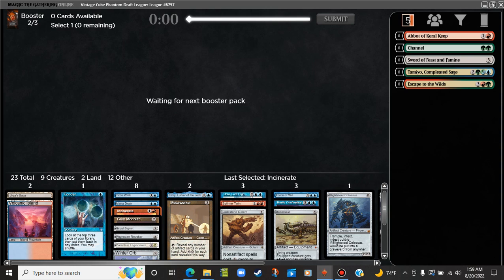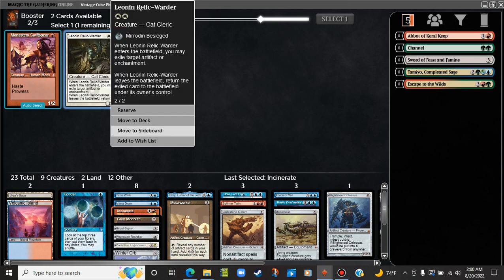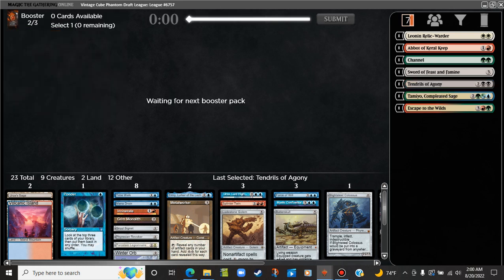Play the Incinerate — good little removal spell, keep us alive. Might not even make it. Now what I'm hoping for in pack 3 is a Mox, but I'll settle for a Black Lotus — that would work for me. Neither of these cards matter. I'm not playing Tendrils either.